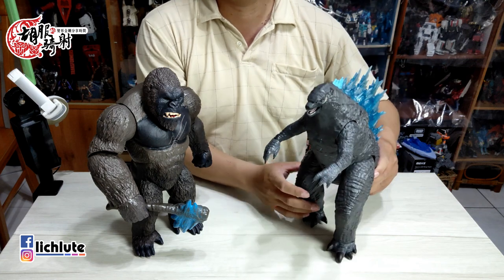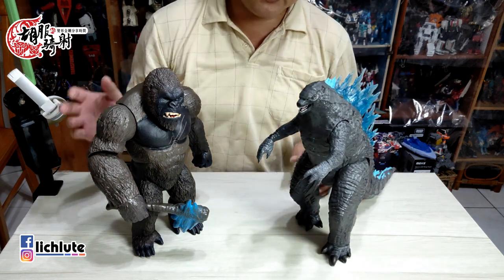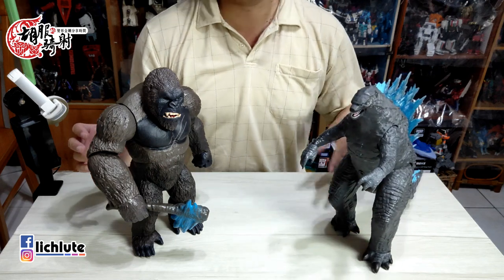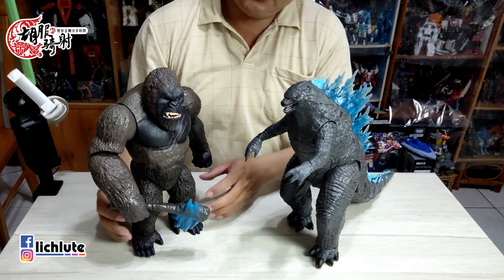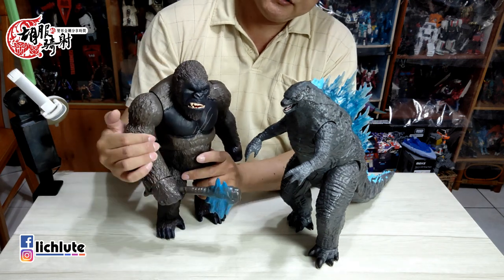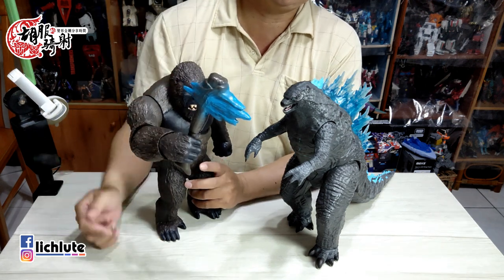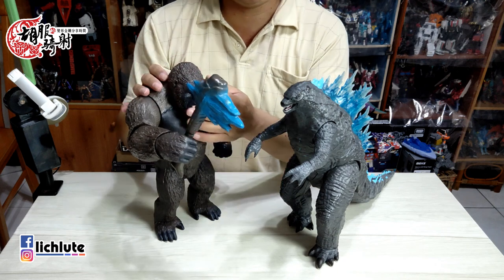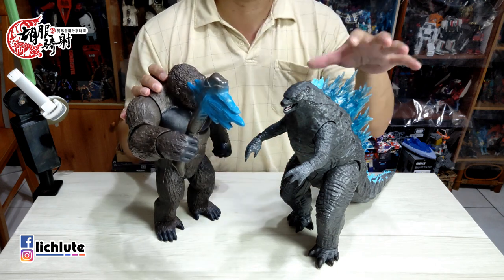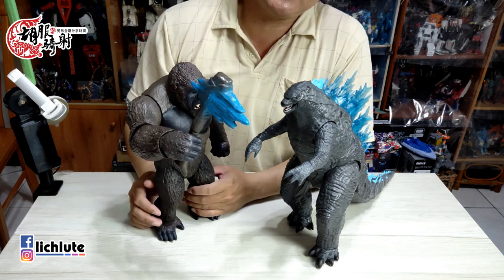哥斯拉的尾巴必须另外再安装上去。我们先把盒子拿到一旁去，这个可以看到是一个非常巨大的球形关节，就这样把它给组合上去，OK了，就完成了。今天要跟大家介绍的这两个主角——哥斯拉还有金刚，这两个好不好玩呢？我觉得非常好玩有趣。先看一下金刚，我觉得金刚乐趣度可能比较高，但是哥斯拉人气也很高，我很难讲说谁比较好。首先它手上有一把斧头，这个斧头好像是用哥斯拉的背鳍做的。